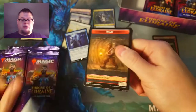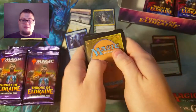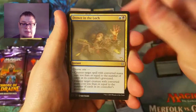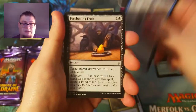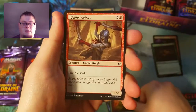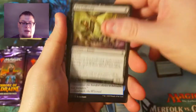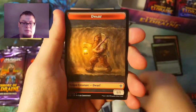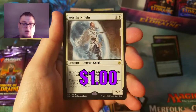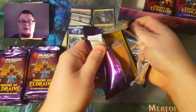We'll just do three to the front, Pokemon style, and if we get a foil on the flip that's fine. Spinning Wheel, Drown in the Lock — very good card — Sage Fails, Trapped in Tower. Rider Monitor, Prize Griffin, Eye Collector, Opts. Here we go — Worthy Knight as our rare. Don't know how much this one goes for.